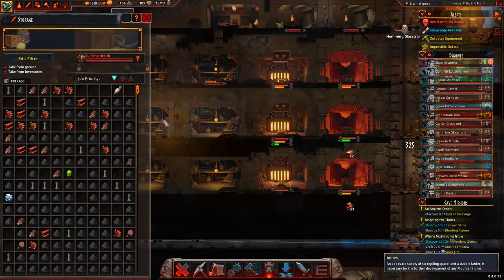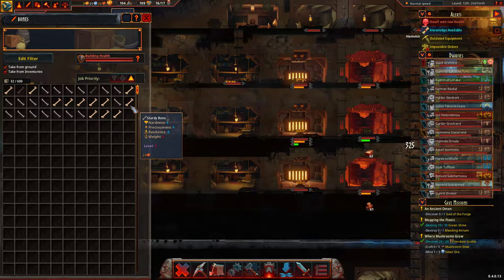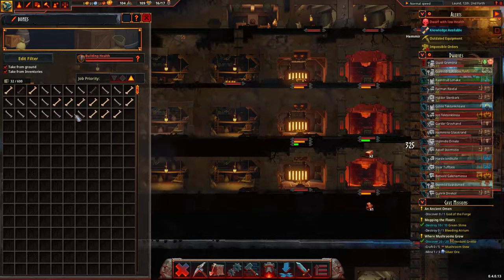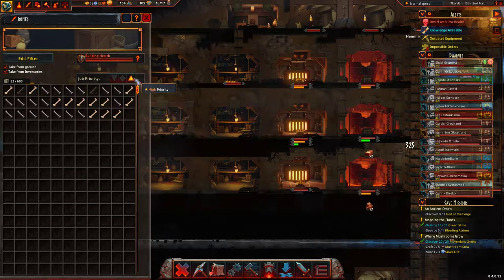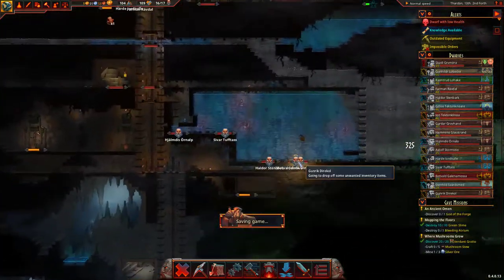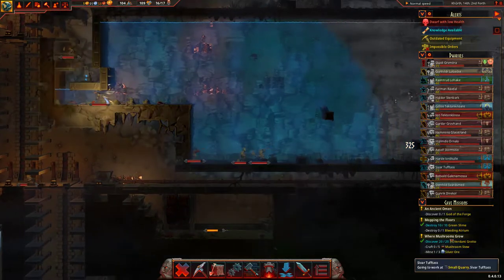All gathering bones with high priority. Okay, maybe it doesn't need to be super high priority - I don't need to know about bones that badly. We'll set it to low priority as normal. Just stop them doing that with bones anyway.